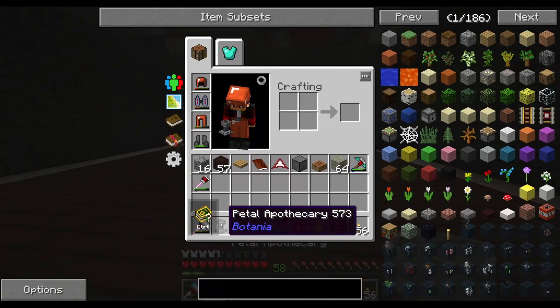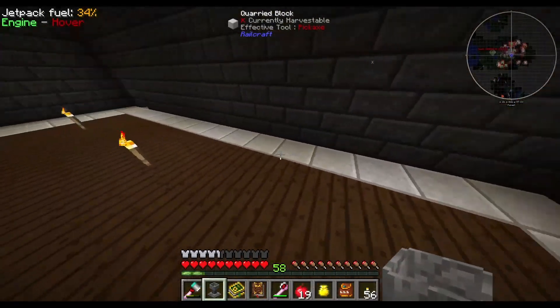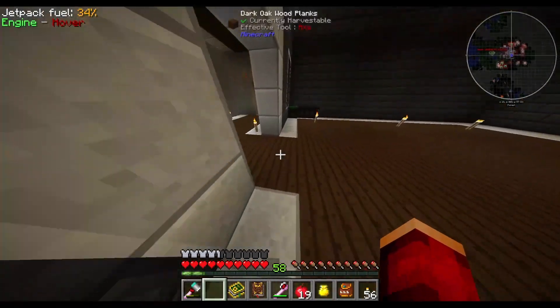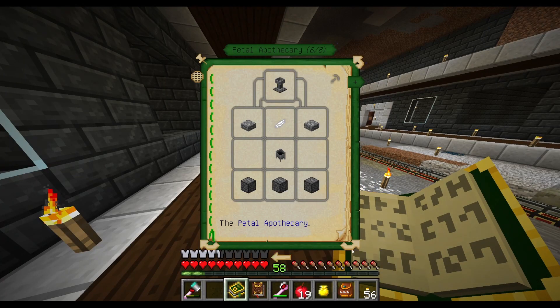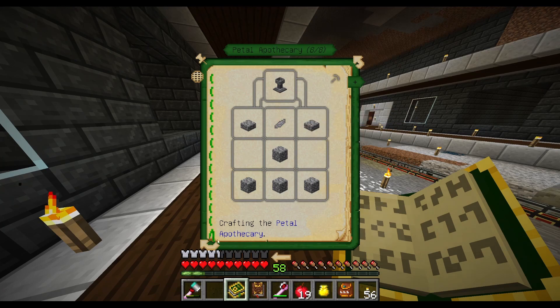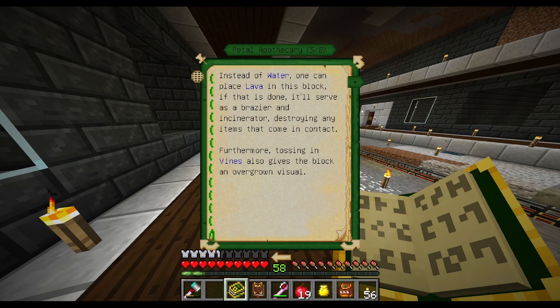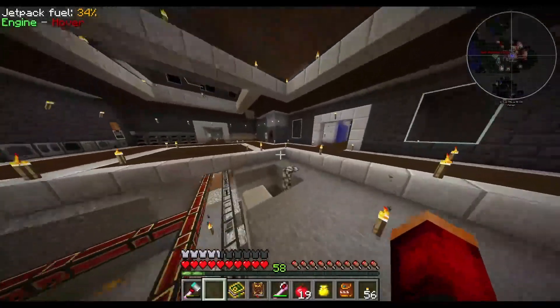Back to the Petal Apothecary. Basically it's this little stone base and we can put it just about anywhere for now. I'll stick it in the corner. So if we look here, in order to make certain things we can make a few different Petal Apothecaries. But mainly we need to fill it with water. So we need to grab ourselves some water — I don't have any buckets on me.